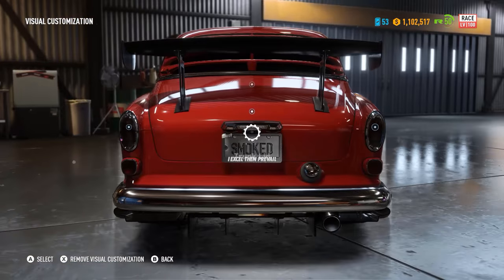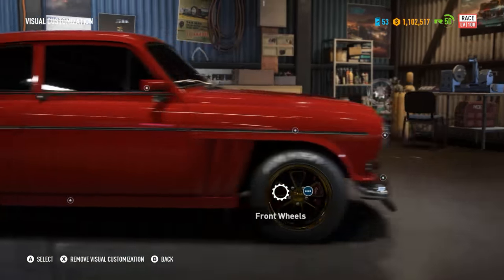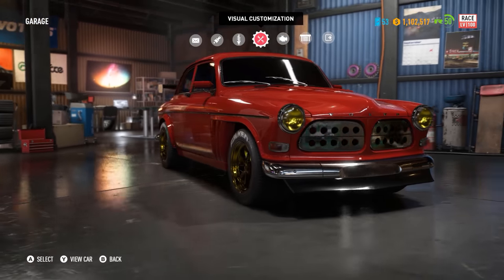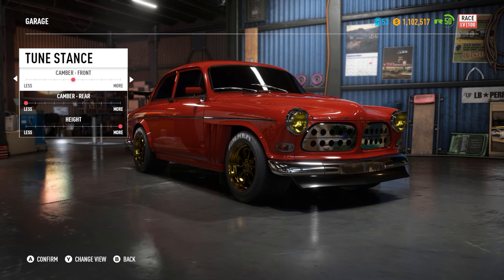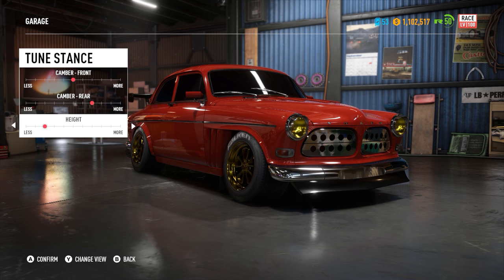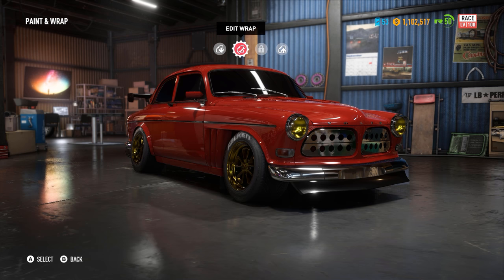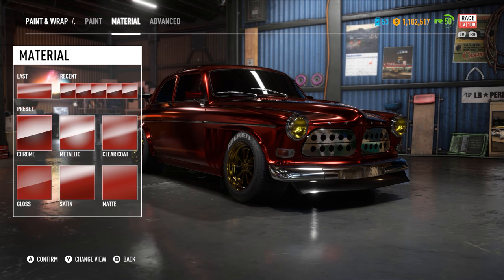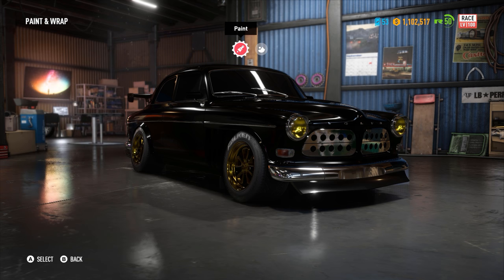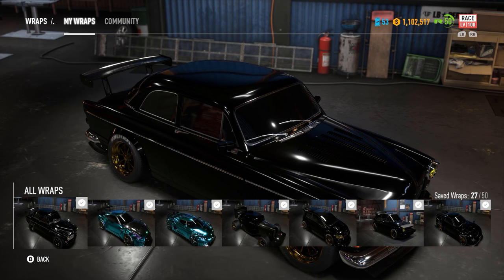This looks so fucking cool — we keep this one. I'm gonna change the off-road one. Since this is going on road only, we're gonna make it real nice and low. Edit wrap — that's kinda cool, but no, we're going with the black paint. Save it again — I can overwrite this one though.